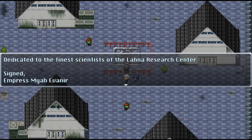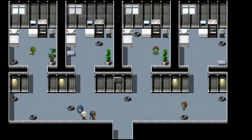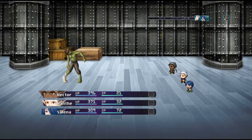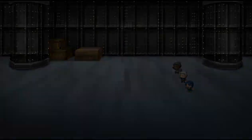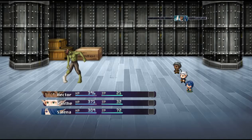Dedicated to the finest scientists at the Lana Research Center, signed Empress Maya Evanier. Okay, so just a couple more guys to clear up. There's one item, actually, I think, on the left. These guys are easy — like I said, if you've followed my advice and you have the latest weapons and stuff, this is not hard. You can just go back to the save point at any time.